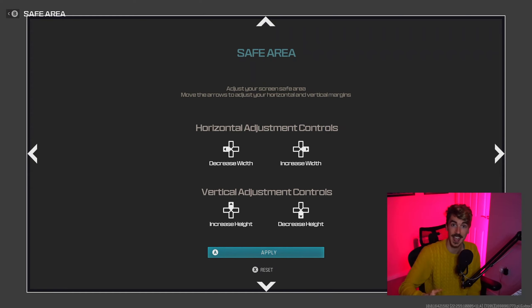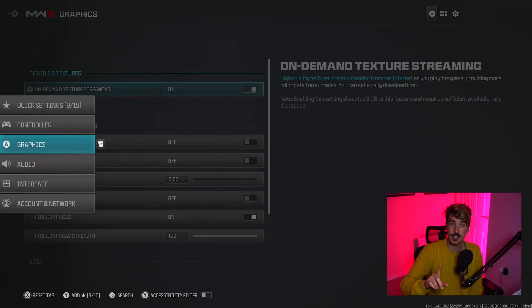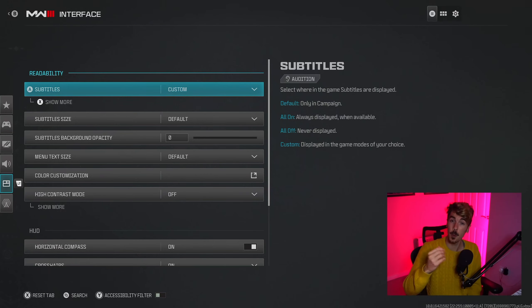For brightness I've got mine on 55. I think Modern Warfare 3 does look fantastic overall, but I always like to tweak the brightness up just a little bit because of those dark corners and the people that love to sit in them. For safe area, minimize this as much as possible — this refers to where your HUD is, things like your mini map. By having it slightly closer to the center of the screen, the distance your eyes have to travel from your aim to the mini map is shorter, reducing the chance of missing an enemy.